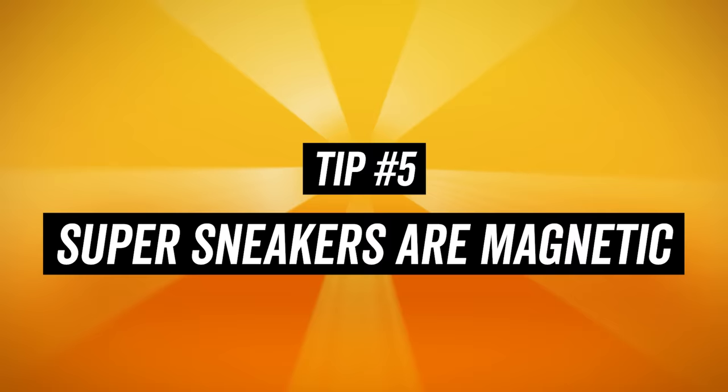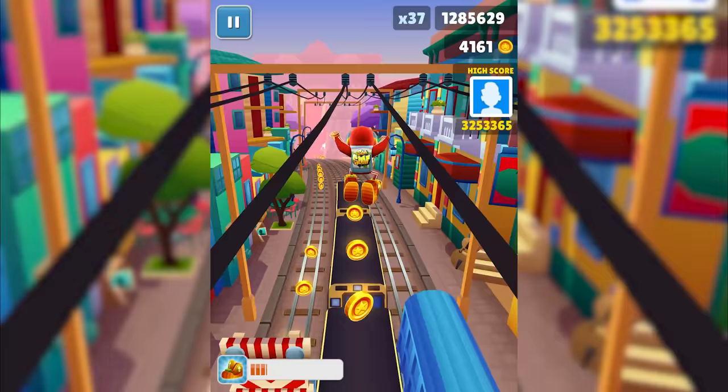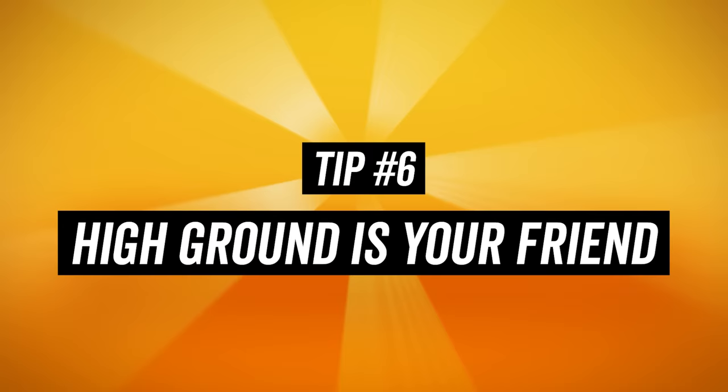Tip number 5: Super Sneakers have Magnet Souls. A super cool thing that you might not immediately notice about the Super Sneakers is that they act as a magnet in the lane that you're running in. As long as you jump over it, they can suck up everything from power-ups to coins to tokens. This allows you to be strategic with your movements in those extra tight areas, so you no longer have to risk your life just to pick up that final token that you need. Just jump over it with your Super Sneaks — it's that easy.